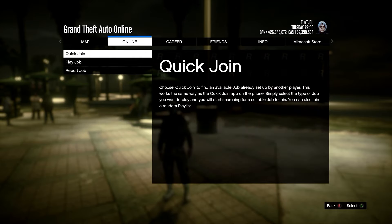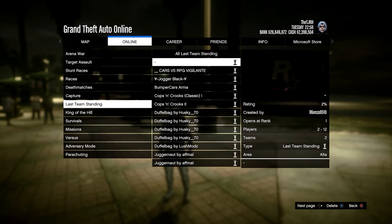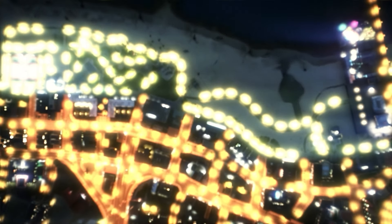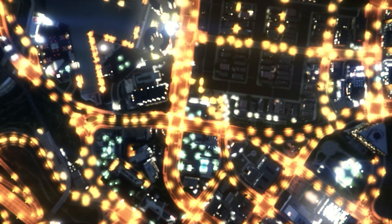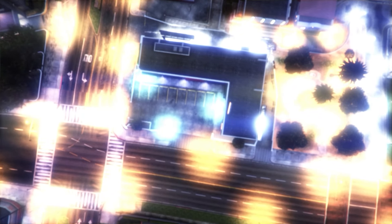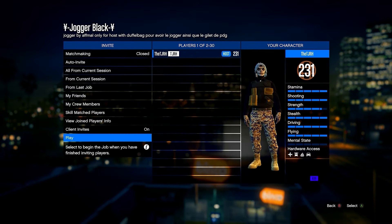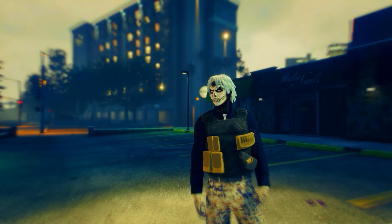Next up is a bookmarked job to get the black joggers and CEO vest outfit. I'll leave a link in the pinned comment — make sure you bookmark it, restart your game, and start it up. In the menu, invite someone and start it up, then press ready to play.